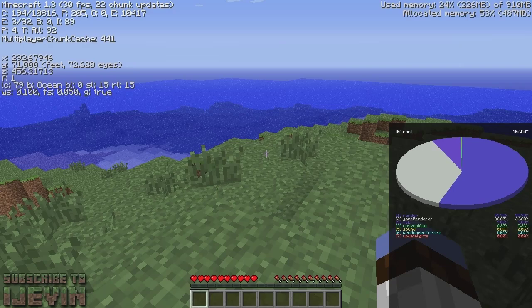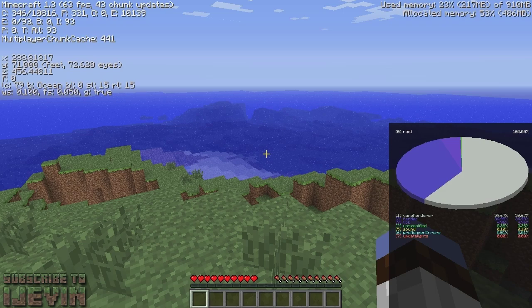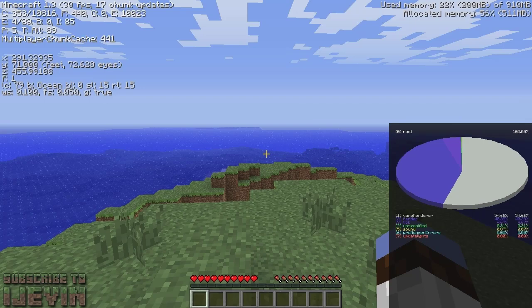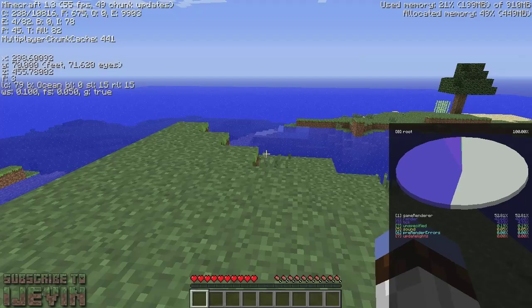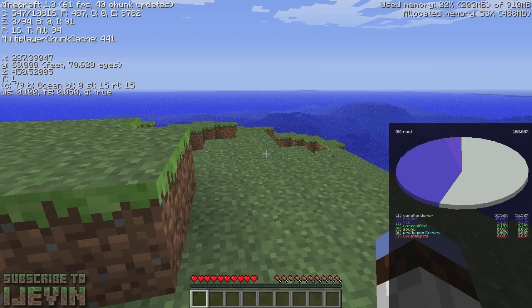In other gameplay changes, F3 got some updates. The graph is not there anymore. If you look in the top left corner, you'll notice X, Y, and Z. Y got an update — it now shows 71 for your feet and 72 for your eyes, which tells you the different levels you're standing on. Below X, Y, Z you'll also see biome info. WS stands for walking speed and FS stands for flying speed.